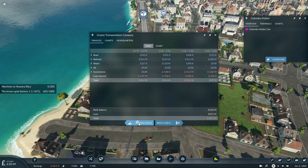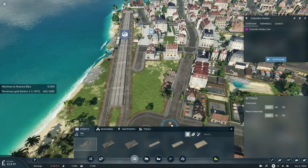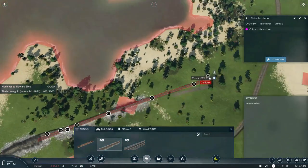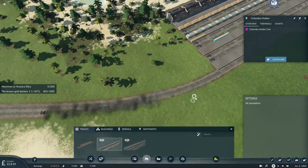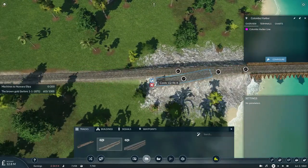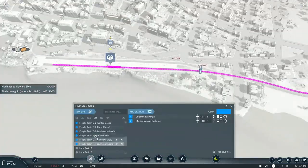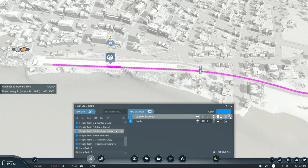I'll have to basically take on another loan — back to 100 million pounds. And basically build a passing loop so the train carrying the stuff to the Exchange won't have to stop — though because of the length of that train delivering the supplies, I'll need to extend the platforms a bit. Same for this. And place down these signals as well, and basically get Train E2 reassigned. The route this train is going on will not be picking up machines.